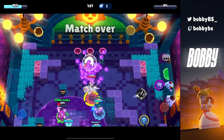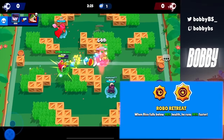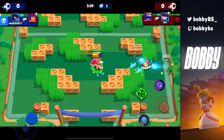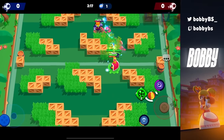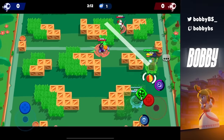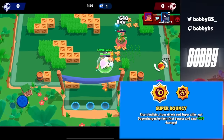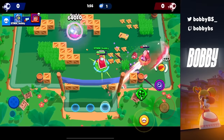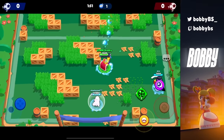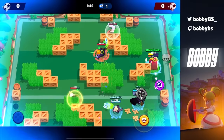Same situation at number 8 — we have two really important star powers for Rico. Robo Retreat, or speedy Rico, makes Rico run 34% faster when he falls below 40% health. If you have any juking ability, nobody can kill you unless you make a mistake. Then there's Super Bouncy, where every time Rico's ball hits a wall you gain an additional 256 damage. It doesn't sound like much, but on a full clip that's an extra 2,000 damage — especially with Rico where everything should be bouncing off walls.